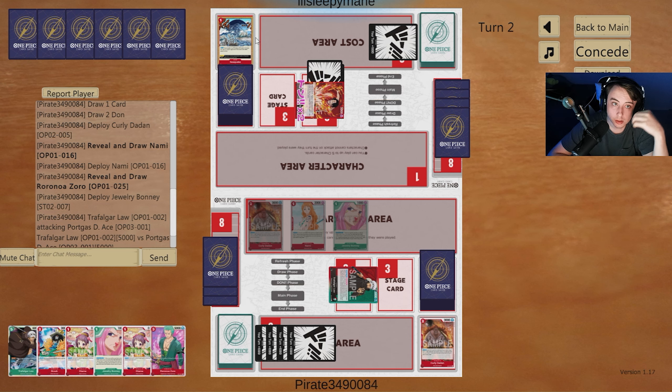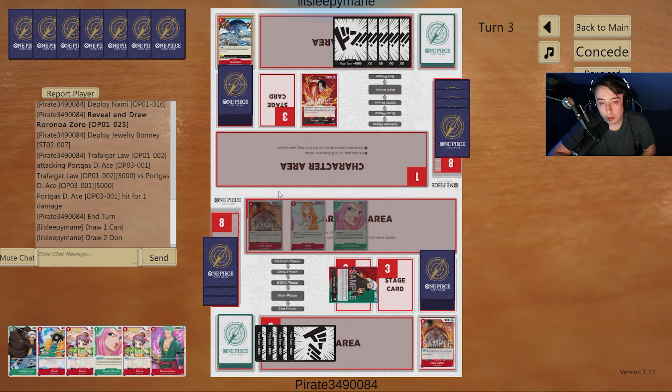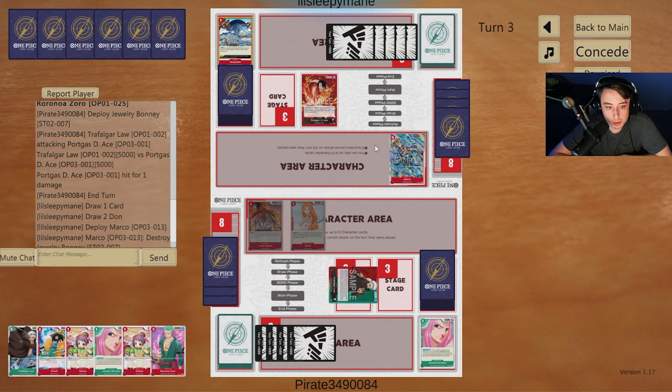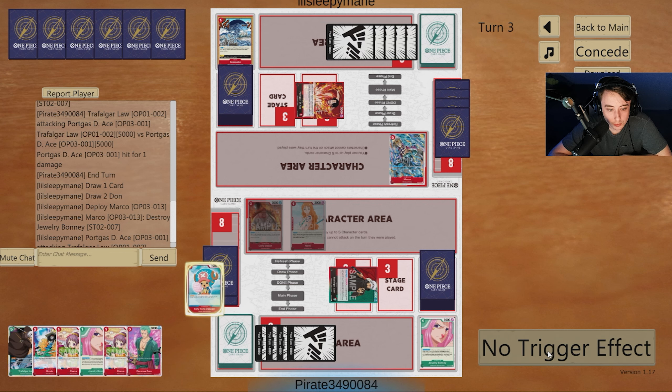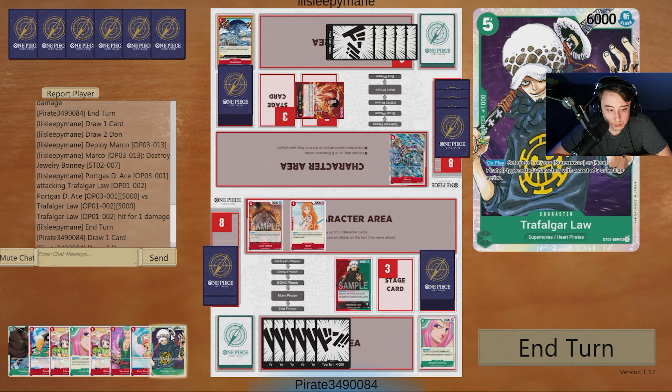Our opponent takes. We can pass — if they do have another couple of Sea Quakes it'll definitely be annoying but it's not the end of the world. There's Marco; Marco will get rid of Bonnie, which is fine. Then there's a 5K swing — we'll happily take that.